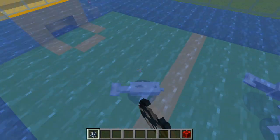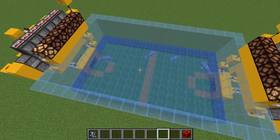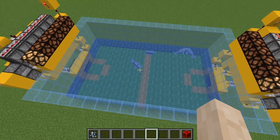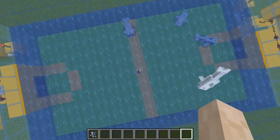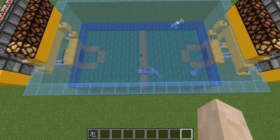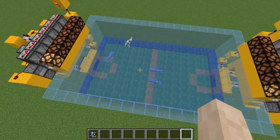So if I just spawn a few Dolphins here, as you can see they can jump out of the water, and if I give them a block, they will start to grab that block and push it in different directions.